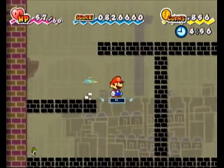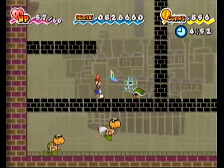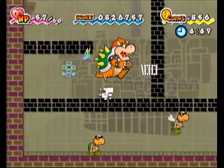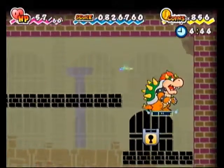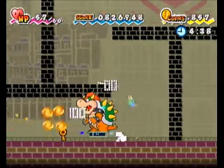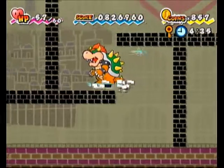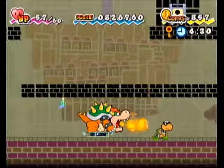Now we're getting into Chapter 1 enemies. The Koopas you actually want to physically kill — use Bowser or Boomer to get rid of them. You can also do the jump-grinding on them, but that's better used for Koopas that give a lot of experience. You don't really want to do that when you only have five minutes.